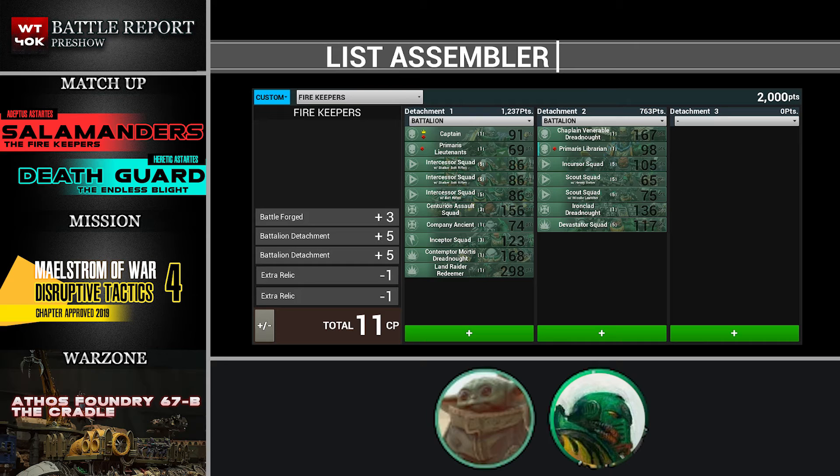There's nothing really left to say — I wanted to bring a thematic debut list representing some flame weapons for the Salamanders, with a little bit of both firstborn and Primaris. You have a lot of flexibility: good anti-tank, good anti-infantry, and enough CP to do what you need to do for multiple turns. Let's see how your list looks in comparison — then I'll start getting anxiety, I'm sure.